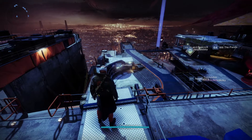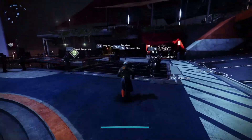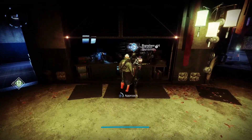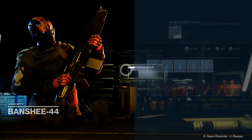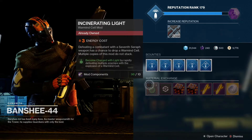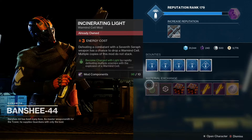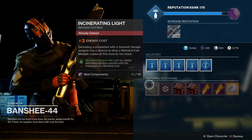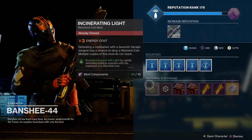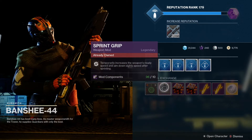While we're here in the Tower, let's go and see what Banshee-44 has for us. He's been on form recently selling some really good Warmind mods — hopefully you've been picking those up. Today he's got Incinerating Light, which is pretty good. If you haven't got these Warmind Cell mods, you should definitely go pick them up every day. Check back in at reset time to Banshee-44 and start building up your collection of mods. We've also got Sprint Grip today.